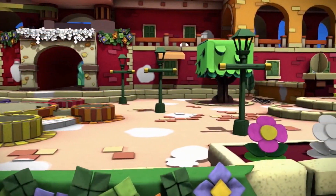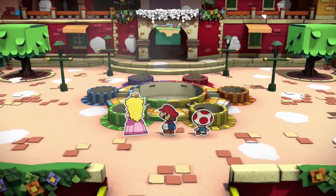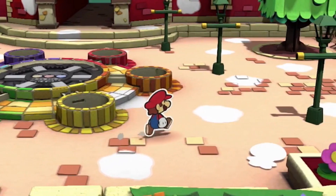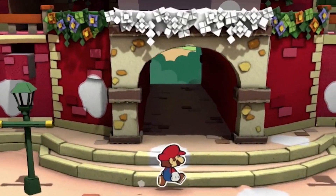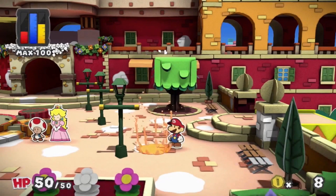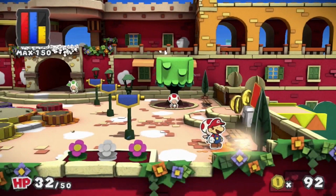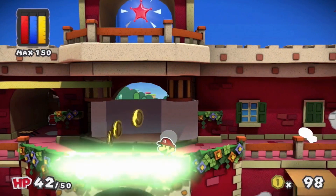But something is very wrong — Prism Island is being drained of its color. To make sense of all this, it's up to Paper Mario to do like he does and set off on a journey to bring color back to the land. And his new paint hammer is just the ticket — it splashes paint on anything he hits, restoring the island's color bit by bit.